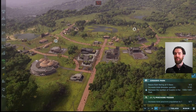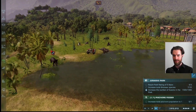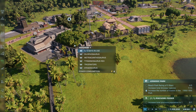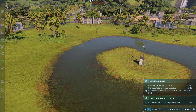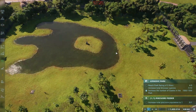Jurassic World Evolution 2 is a fantastic zoo management game where all of your precious little animals are dinosaurs. Every time you release one of these walking multi-million dollar scientific marvels, a gripping curiosity asks what would happen if these prehistoric monsters fought each other. Today we are going to find out in a no-holds-barred dinosaur battle royale here in the central raptor exhibit.